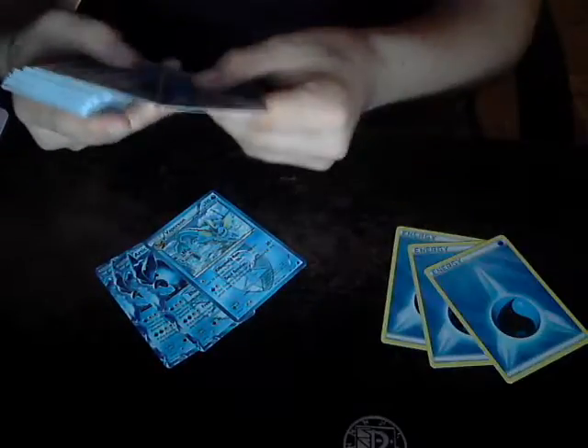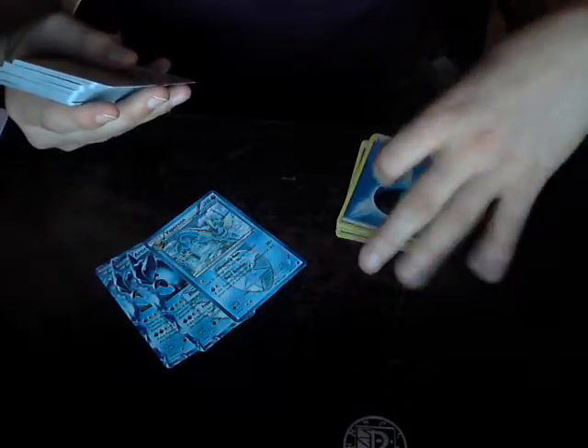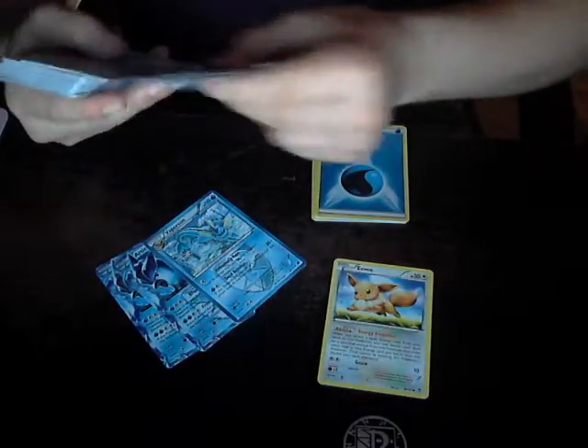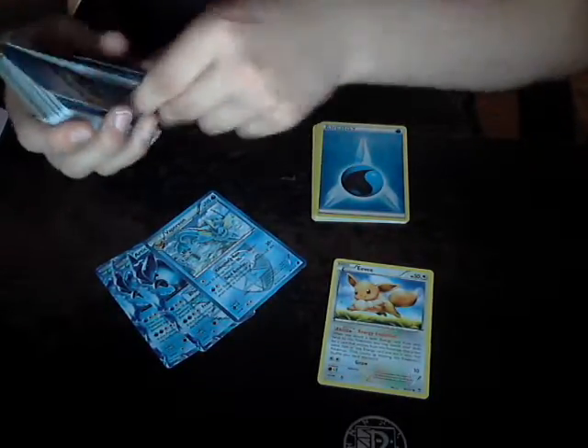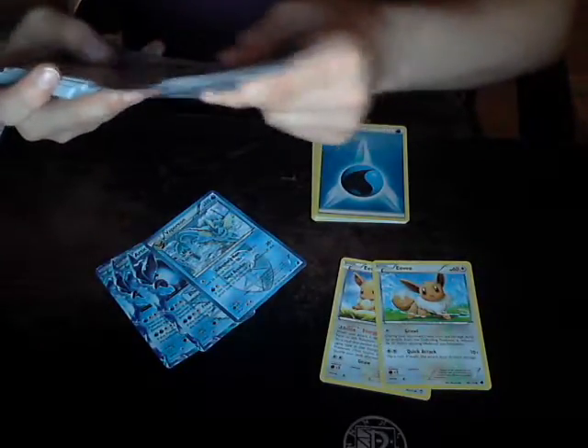So we have eight foil energy — not bad, probably the best part of this deck, who knows? Let's find out. We got one Eevee that has Energy Evolution, and a second Eevee that does nothing.